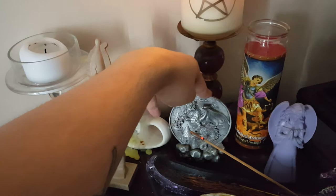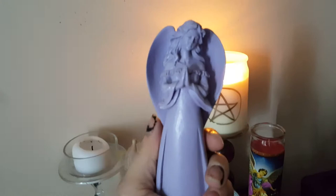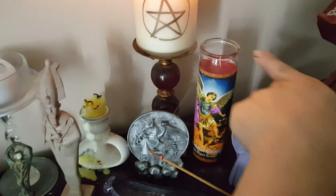I also have a dragon statue to represent the element of fire on my altar. I have this little cute angel statue that I found at the dollar store for a dollar — I use this to represent my guardian angel. And I also have a St. Michael candle because I do work with Archangel Michael for protection. This is just my general altar candle — it's like a five dollar candle from the dollar store.